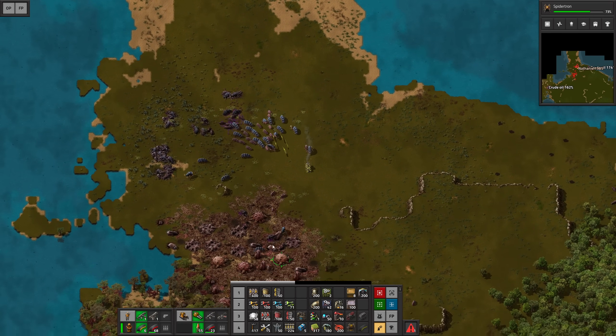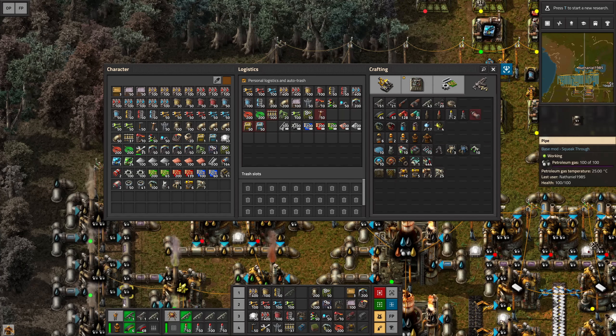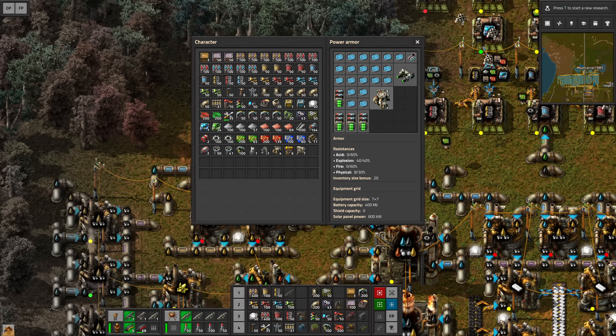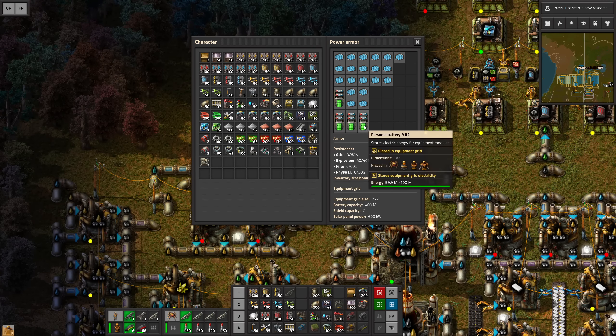Instead of crafting cannon shells, I'm now crafting rockets — because we have four rocket launchers on board we can launch these rockets really quickly. I can combine this with a couple of grenades and of course the energy shield should protect us. Now I'm getting the last of the materials necessary for the power armor. I had a little setup right here that isn't necessary anymore because now I have all the speed modules and efficiency modules necessary to craft it. This means my normal power armor can go out of commission, so I'm taking things apart.